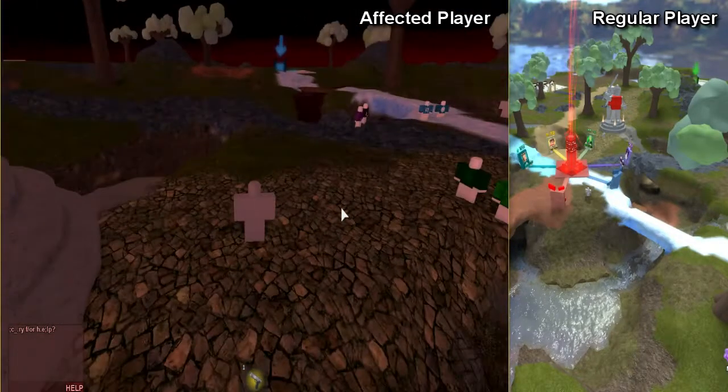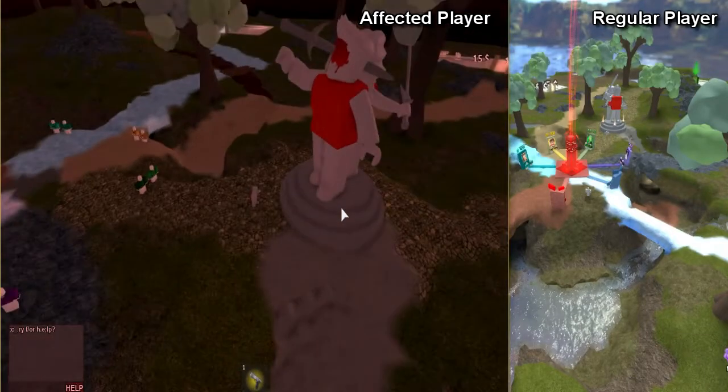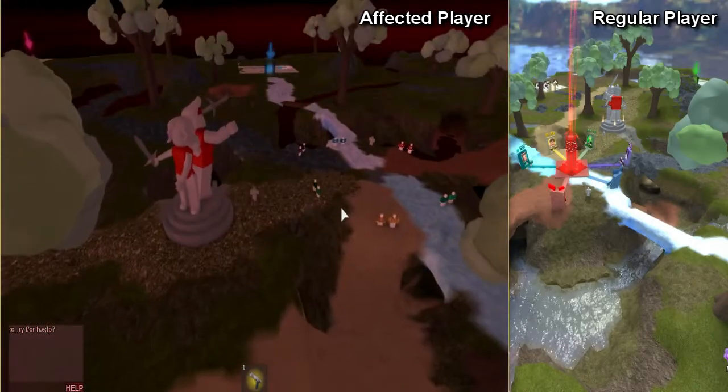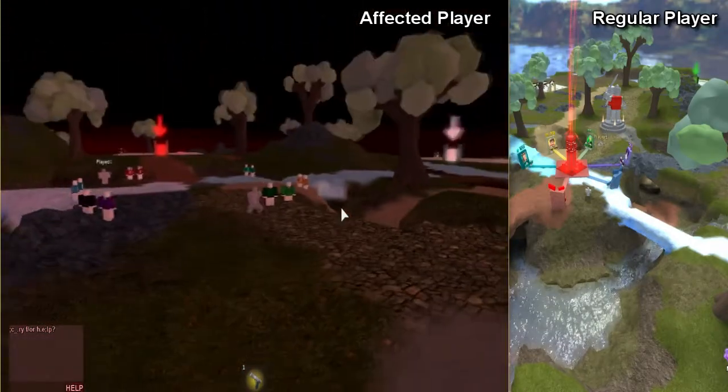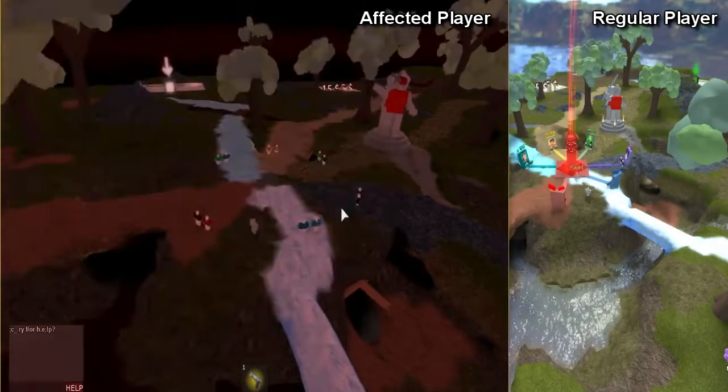The player is teleported in front of the main statue for a reason. Note: this isn't supposed to imply the female statue is responsible — it was just added after this event was scripted and thus isn't affected. If you can notice, the sky is also a bit red at this point.